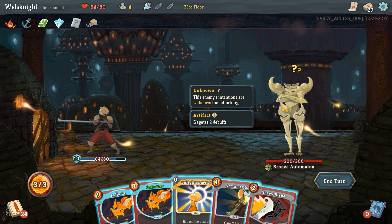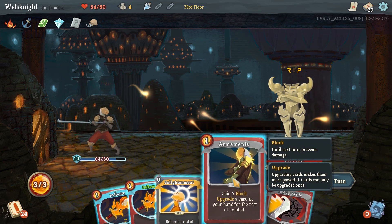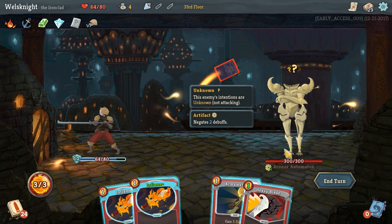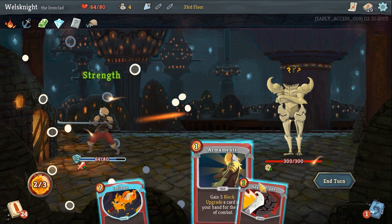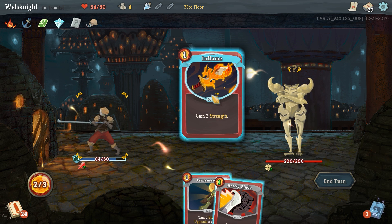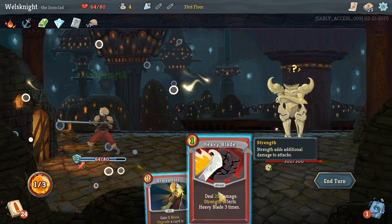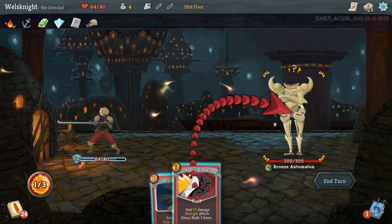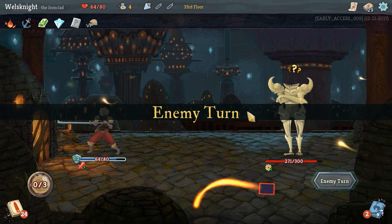It negates two debuffs — we want to take care of that as quickly as possible. Let's go enlightenment, we want to go inflame, followed by inflame again — that's permanent five strength — and then heavy blade. End the turn.